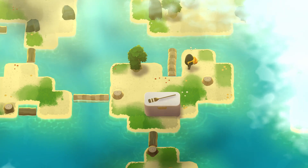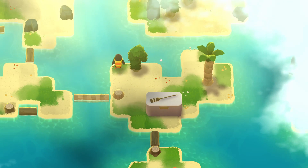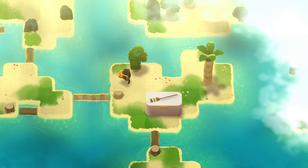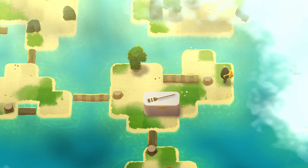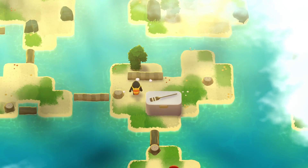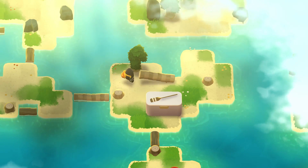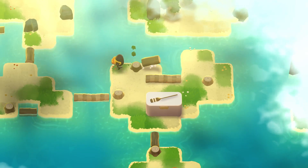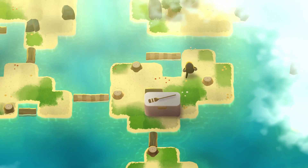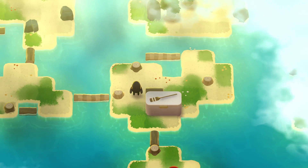Oops. What did I expect to happen? Somehow I thought that would roll all the way over and hit this. You can't do much. Well, I can do this. Okay, I do see that if I roll this here, that will allow me to push this this way. What I don't see is how that's helpful. Because I think it's really not.